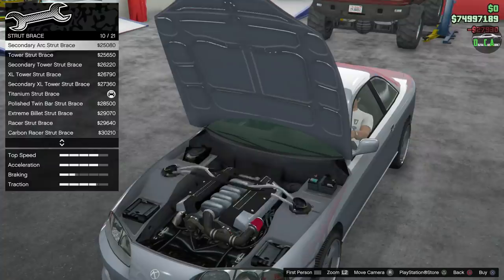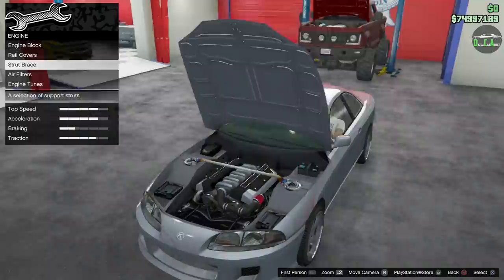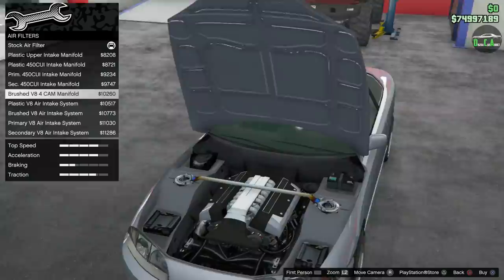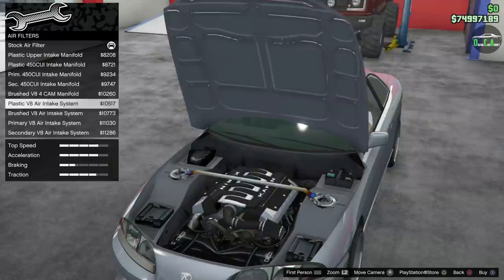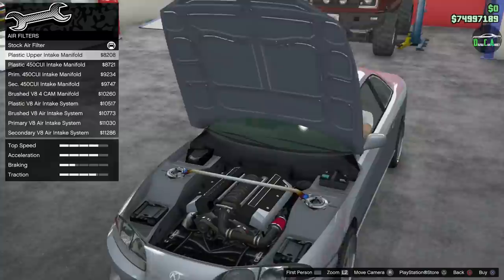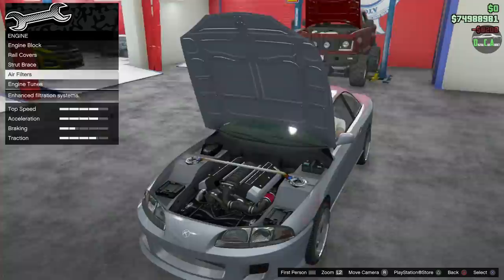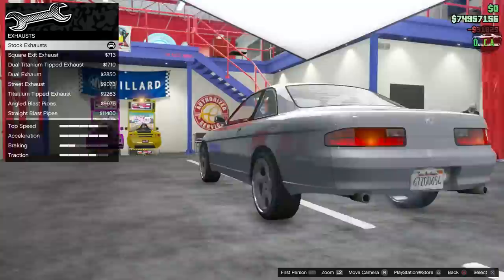A strut brace — it comes stock with a strut brace, look at that. You have all the different options. I'm going to go with titanium. Titanium strut brace — I think that's the only titanium one here. Air filters — oh look at that, that is sick. And the manifold too. You have plastic upper intake manifold, brushed, Camaro-style LT1 cover. I like the plastic upper intake manifold — it's a bit more detailed. The others look a bit too modern.